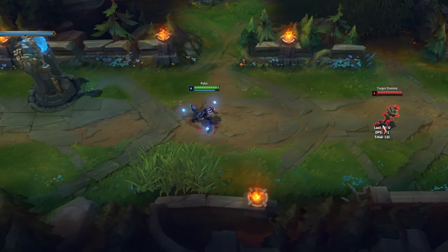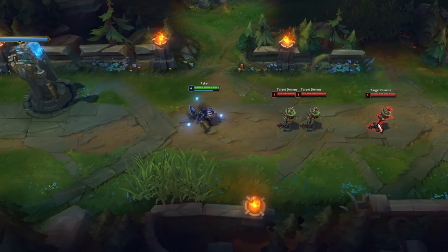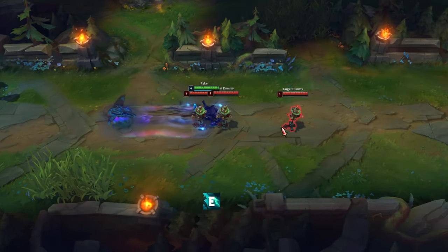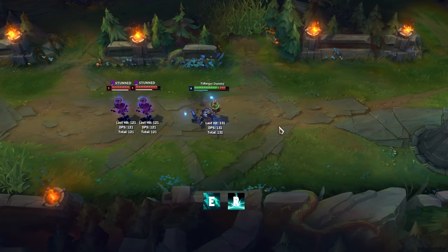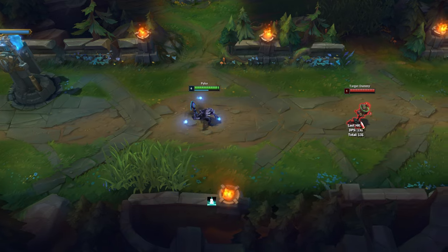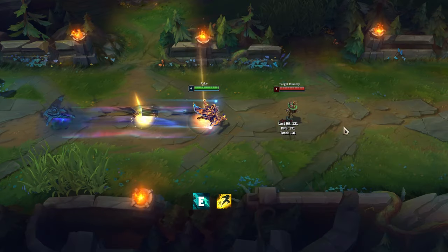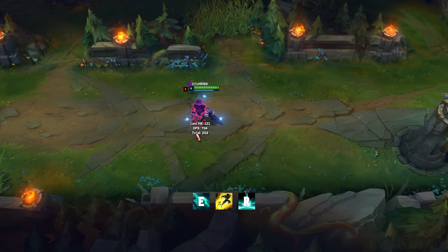You can combine R with E to get closer to your opponents. When you want to hit someone with R who is further away, use R first then Flash. You can also use the combo E, Flash, R to get closer to your opponents.